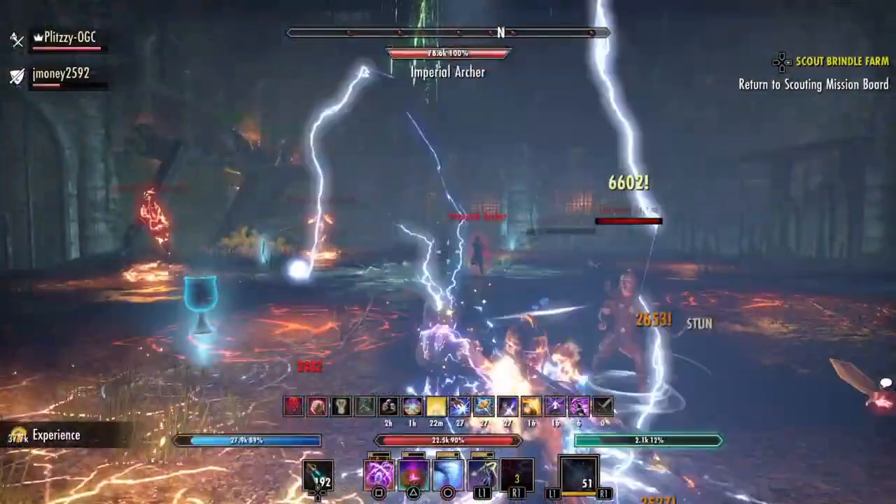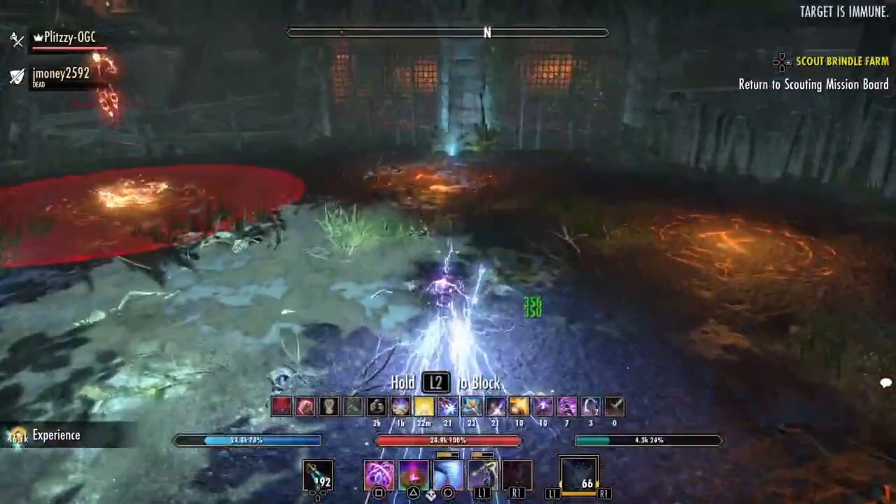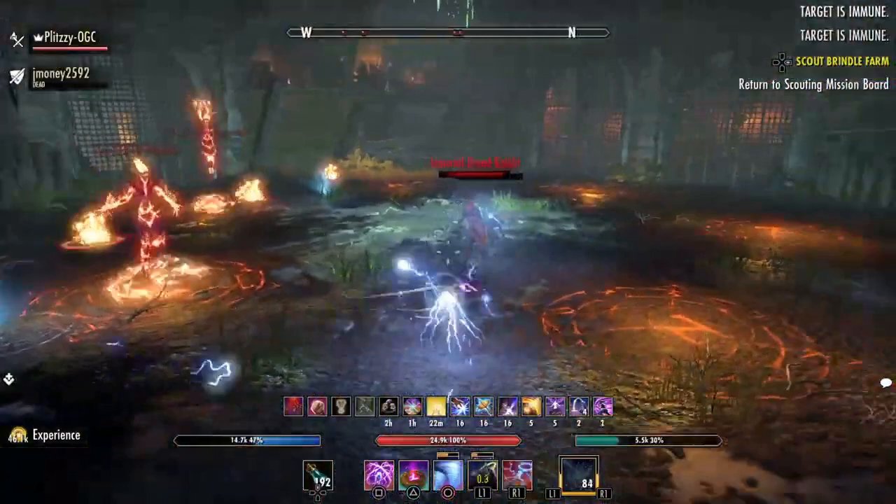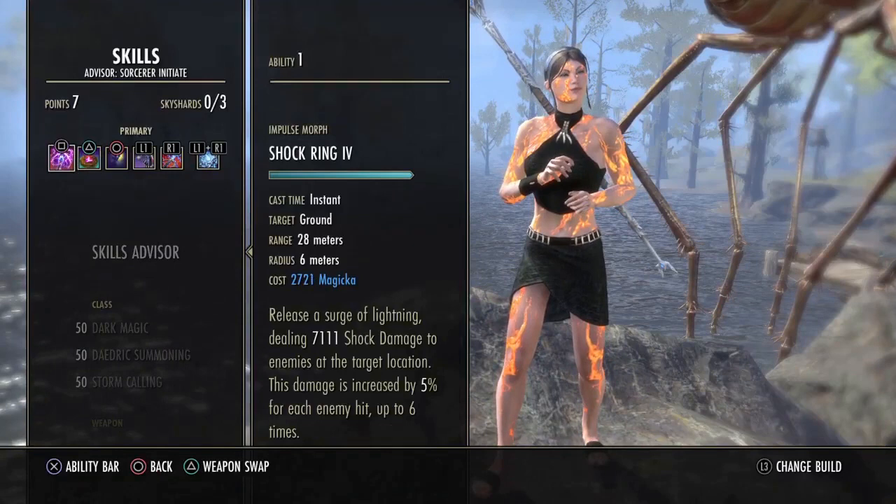Once you AoE them all down, throw your DoTs down again, grab the archer in the back, and grab the two archers that come in the center. This wave is only archers — kill all of them. Once you do that, grab the sigil to res whoever you're carrying, or if you're alone just die. I use Spell Symmetry to speed up my death process to save some time, and that is what a typical run looks like.